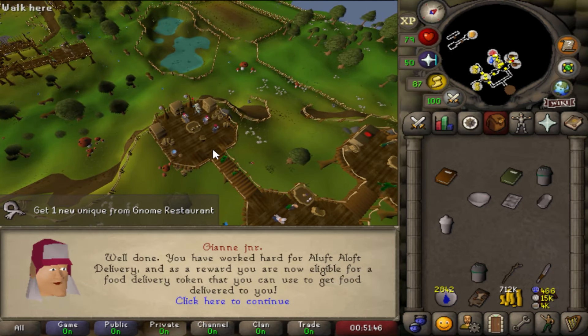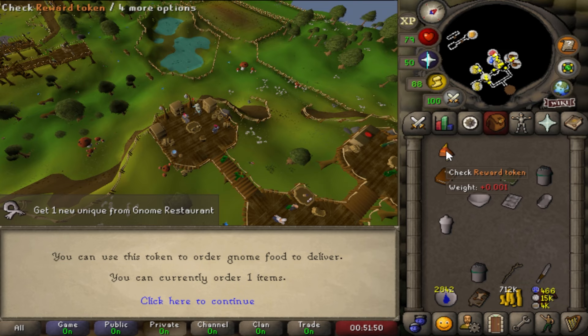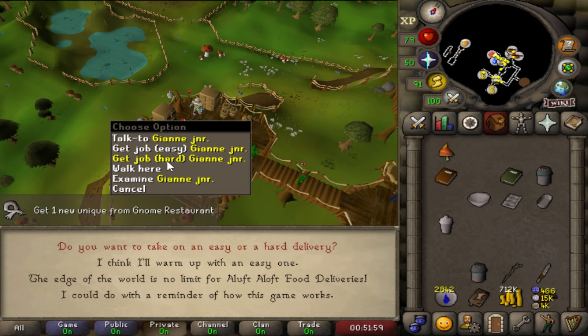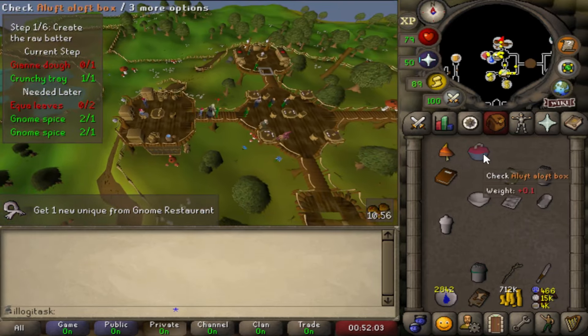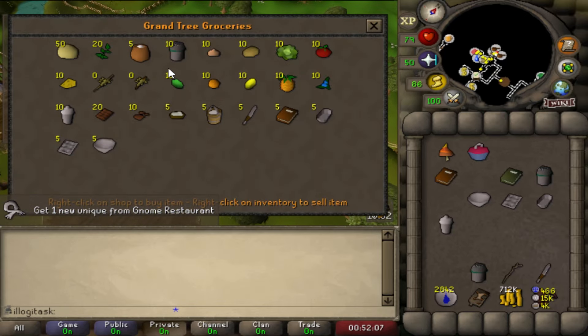I've done the introduction to Gnome Restaurant and it seems pretty simple. You get tasked to make some food for someone across Gielinor, then you make said food and run over to them and you get a reward. Only a few of the people that you make food for have access to Uniques from this place, and those people are Captain Ninto, Captain Durkin, Wingstone, Penwee, Bram Bickle and Professor Manglethorpe.